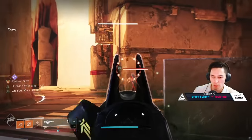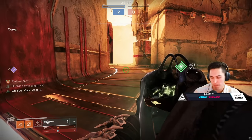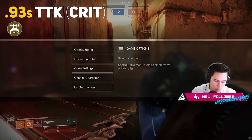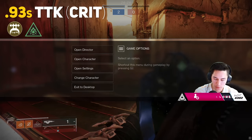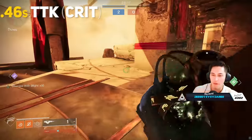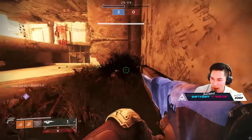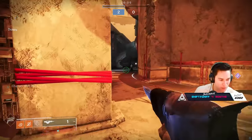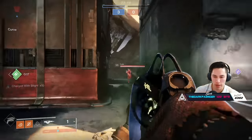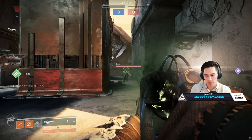The good thing is you come around a corner — pop, pop, pop. Give me an idea of what we're looking at TTK-wise. We were sitting around 0.93 seconds normally. When we throw in the added damage and Radiance, we are looking at a 0.46 TTK. 0.46 TTK — Luke, put that on the thumbnail. That's less than half a second. Can we consistently proc Radiance with a Loreley Titan? You've got to get a melee hit. So Hunter is still the best for this strat.